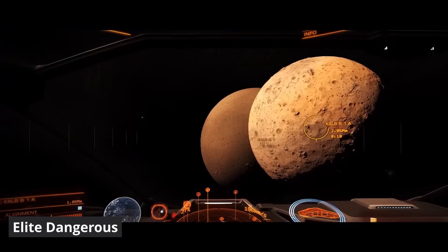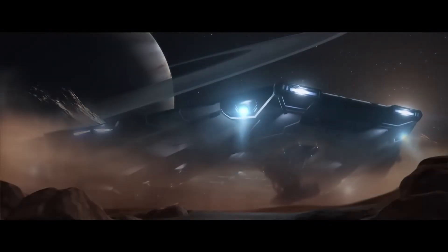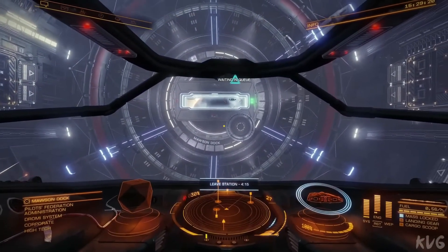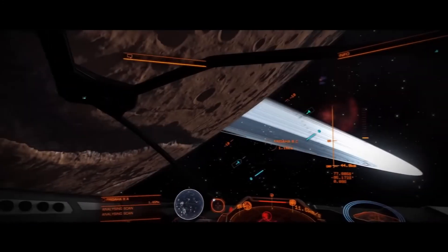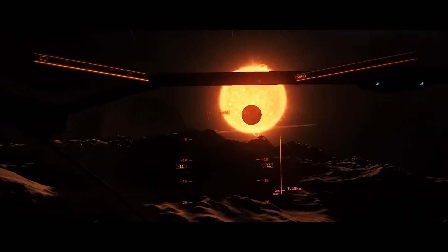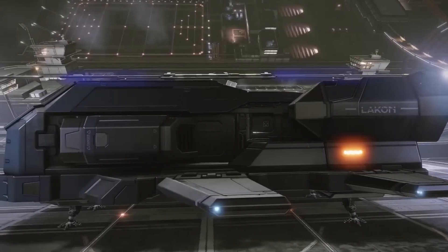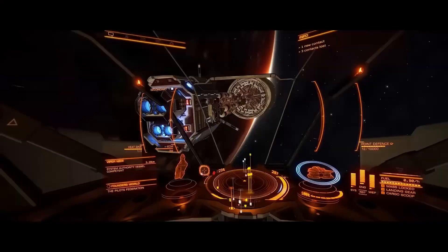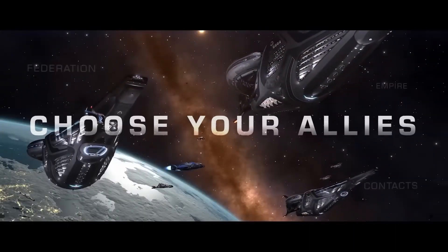Elite Dangerous is a really expansive and immersive space flight simulator that takes place in a one-to-one scale of the Milky Way galaxy. The game offers a realistic portrayal of space exploration, trading, combat, and more. With the freedom to traverse billions of star systems, you can choose your own path in this multiplayer universe — whether you choose to be a trader, pirate, explorer, miner, or one of the other many professions. The gameplay is deeply rooted in an authentic recreation of space physics. Ships have unique flight models that require you to manage thrust, power distribution, and heat.